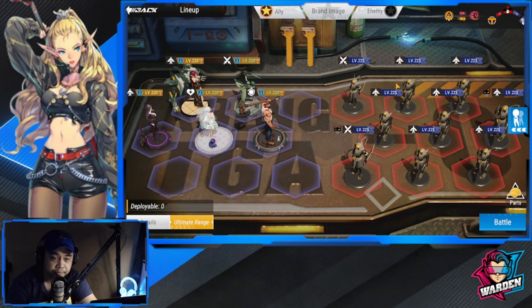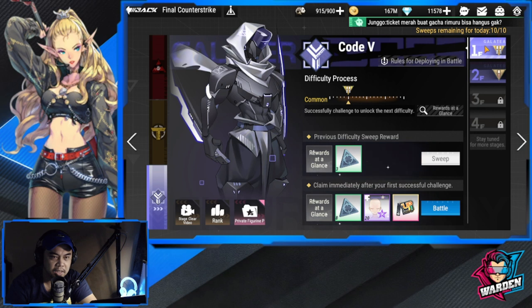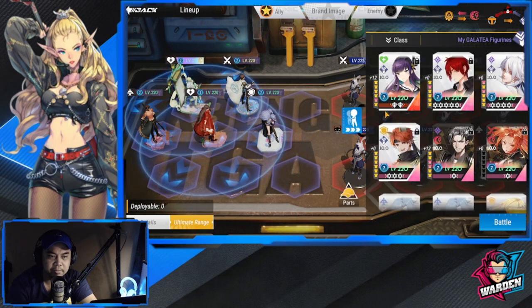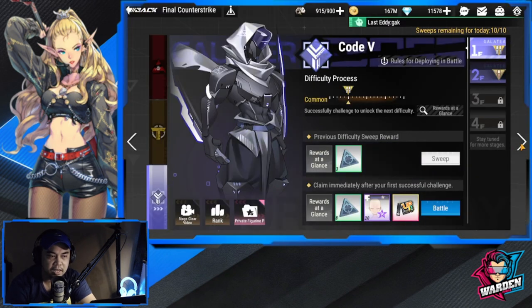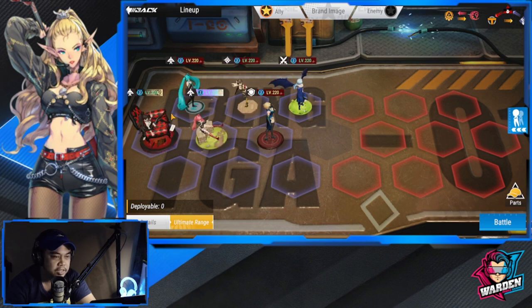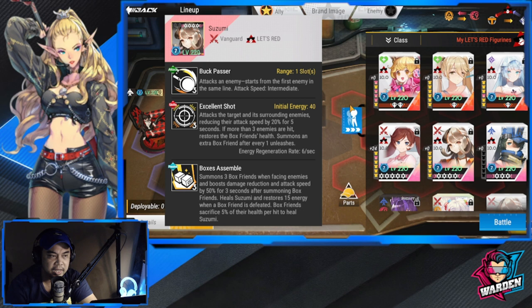For Code V Galatea, the team I used is Zaoyu, Zaoyun, Zuki Liang, LuBu, and Galatea. Options are very limited — if you want to bolster healing you could bring in Eryxia, or Usuke for freeze. That covers Code V. For Azazel Let's Red, the lineup I have here has alternatives including Sakura, Aoi, and for a summon team Suzumi as well.